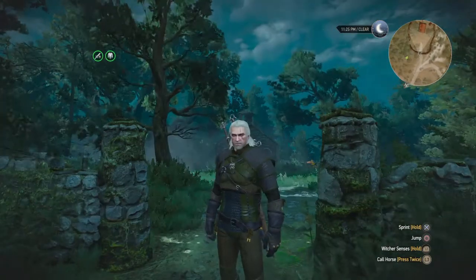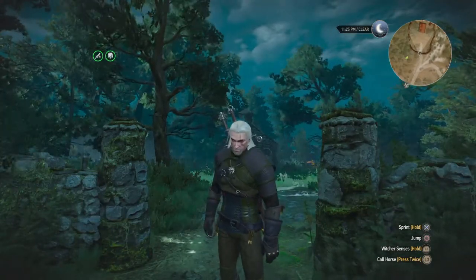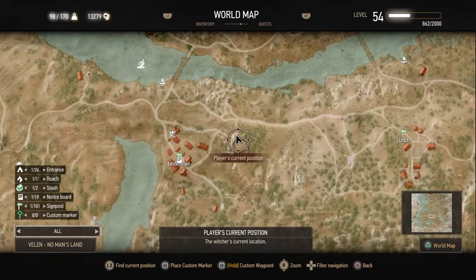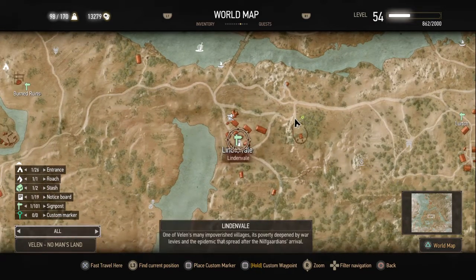I just wanted to do this real quickly and show you a little trick. Unfortunately it's not working for me now. I don't know if it's because I'm 175 hours into the game. I've beaten the main quest, Blood and Wine, Hearts of Stone — everything. There's a side quest in Lindenvale, near the beginning of the game.